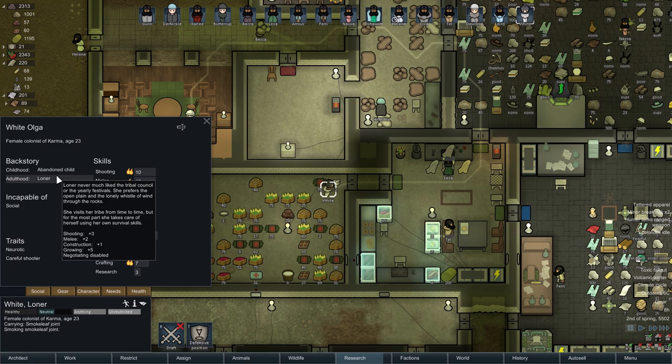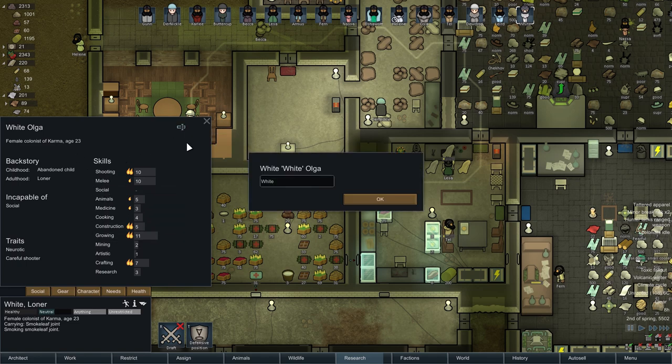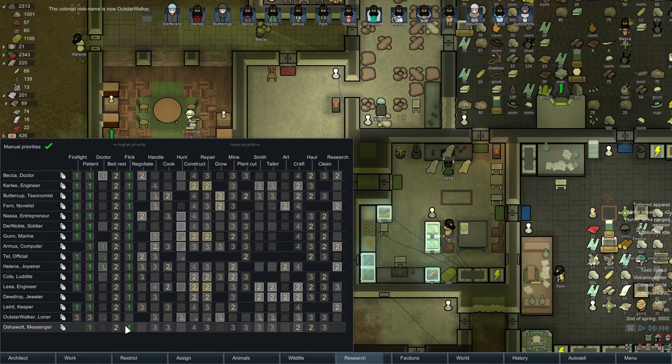Shooting plus 3, melee plus 2, construction plus 1, growing plus 5. Negotiating — disabled. Very well, I am completely okay with this. White has had a whisper, and she is in fact Outstar Walker. There we go — White, Outstar Walker, Olga. Very good at shooting — very, very good at shooting. Actually, she really, really enjoys it.